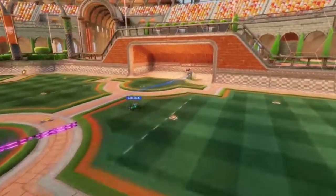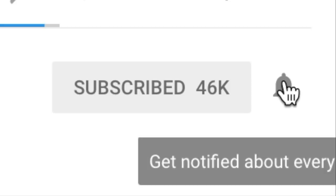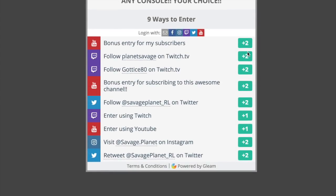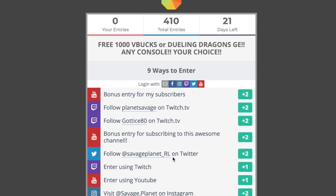Do you guys want to win the new Dueling Dragons Gold Explosion on any console? If you do, all you've got to do is subscribe, turn on notifications, like this video, and comment down below what your favorite item in Rocket League is. And for additional entries, click that giveaway link in the description down below to get the most chances at winning.